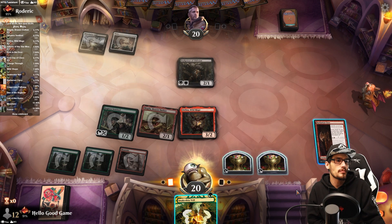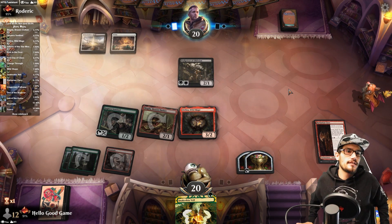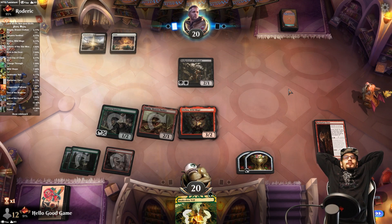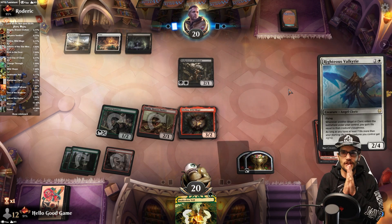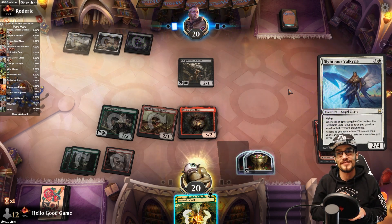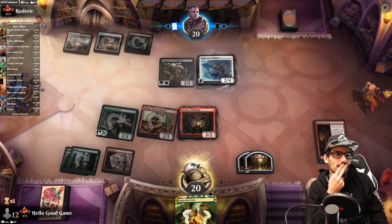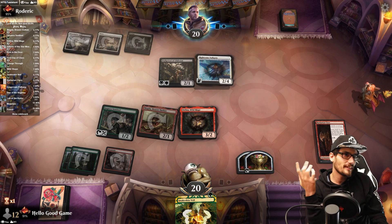I don't want to sink both Treasures in because I want to hold up the Snakeskin Veil, so we leave the class as is — next turn we can sink into it. We're close. That Righteous Valkyrie is really good though. It's not bad. Hit for two, and we have menace.